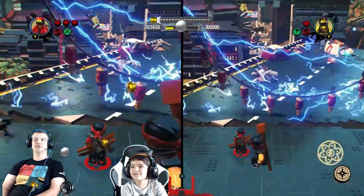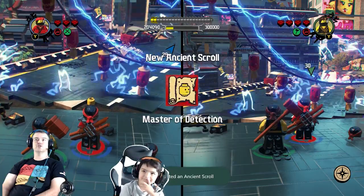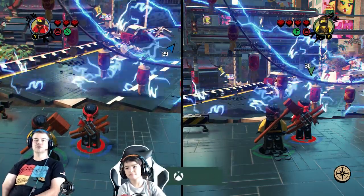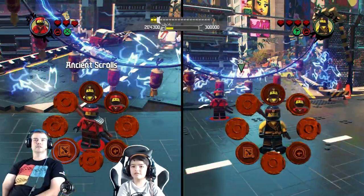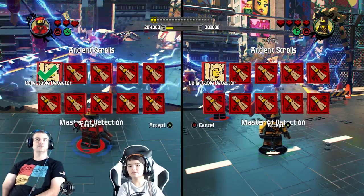This is a fun part. Student of the Red Art - a new ancient scroll! Master of Detection - a new skill! Ancient scroll. We've got a collectible detector - turn that on.